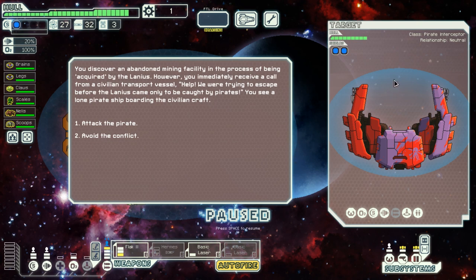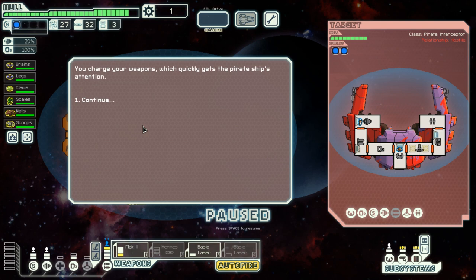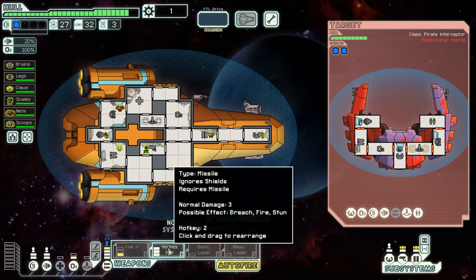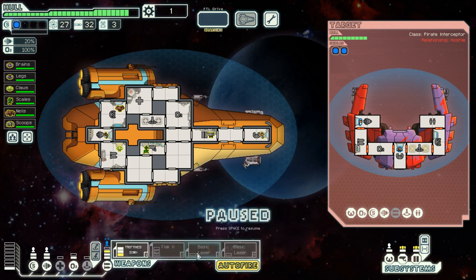This is a powerful ship — it has two sets of shields, powerful weapons, teleportation, and a cloning bay. I can do this, but I need to change my priority. Because of how many shields the enemy has and how potent their weapons are, I am going to use Hermes for this fight. Let us attack the pirate, charge my weapons, and quickly get the pirate ship's attention. Power up Hermes and the basic laser as well — Hermes is going to target the enemy weapon systems, while the basic laser cannot do anything right now.